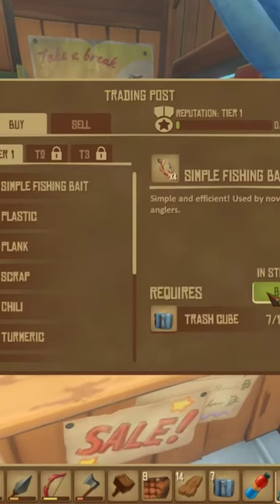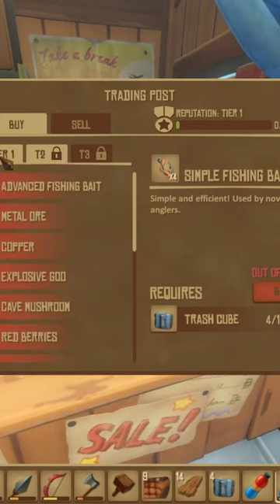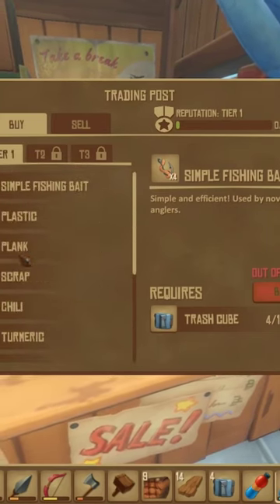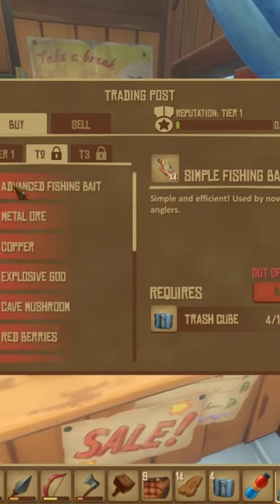Go to the till and buy yourself some simple bait while stocks last. As you can see in tier one, you can get this stuff straight away if you've got enough trash tubes. Then for tier two, you have to get reputation first, and then you can get advanced fishing.